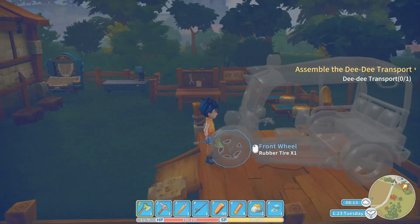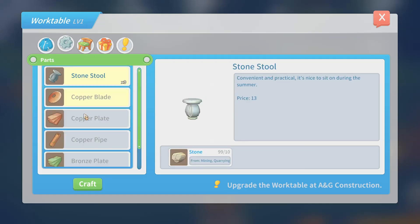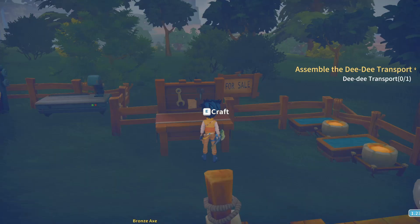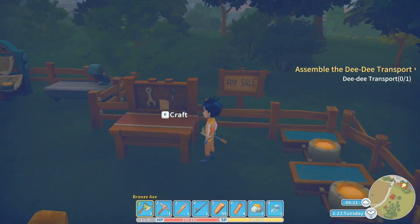So we need a rubber tire. Do we have the ability to make that somewhere? I don't know if I've ever noticed it before. It's not on the work table — can't imagine it's here either.